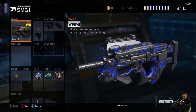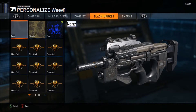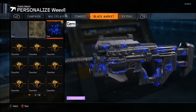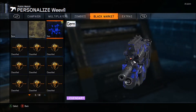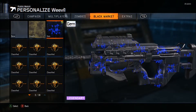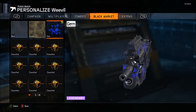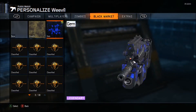Let's get started. Obviously you have your gun, the Weevil. You can put on whatever camo you want. I got this camo from a supply drop — it's a legendary — and I think it's a really sick camo. I would rather prefer it on a different gun to be honest, but you have to do with what you get.